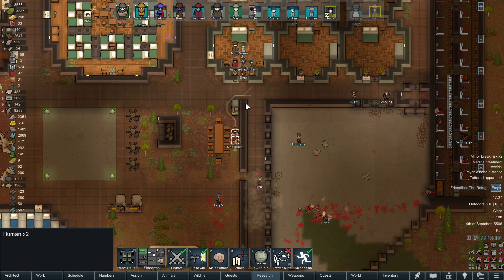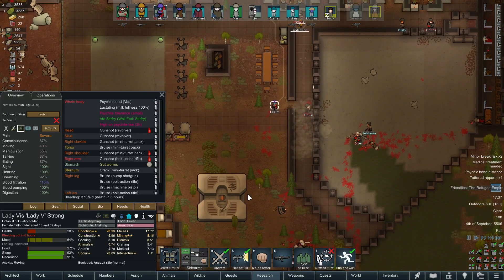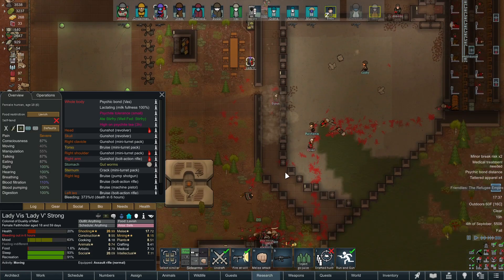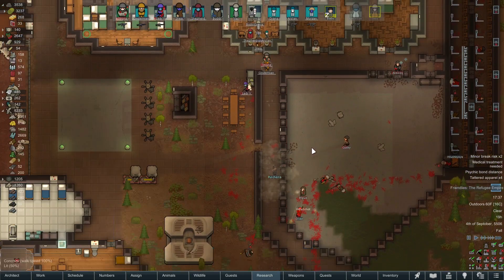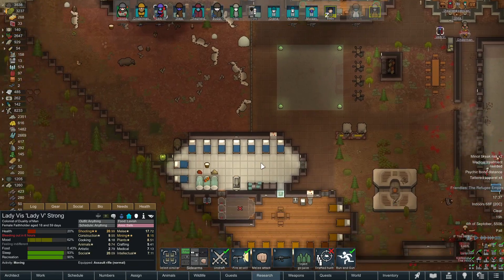I should just let these guys escape — just break our doors down. Lady V, don't die. She's got those gut worms, and that's not helping matters. They're just going to break through the doors. Who cares at this point, right? We'll let the Janissaries mop up.